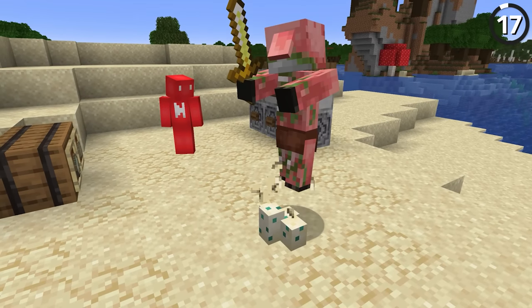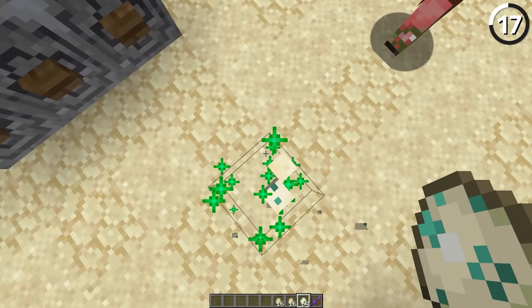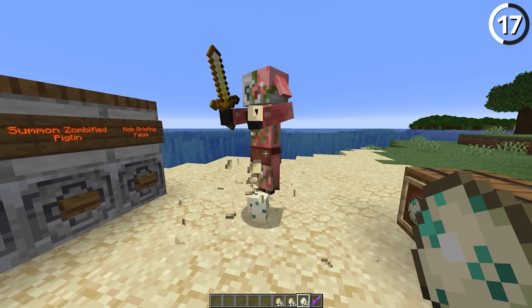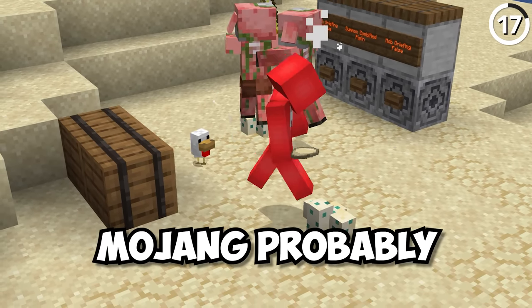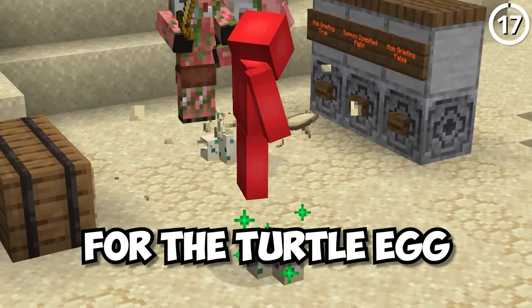Zombies and zombie piglins like to break turtle eggs — that's not the weird part. The weird part is that when they stomp on these eggs, the particles given off use the chicken egg texture, not the turtle egg. It's a bug that's also been unresolved. Since both the chicken and the egg came first, Mojang probably just thought they could use that texture and not worry about making a new one for the turtle egg.